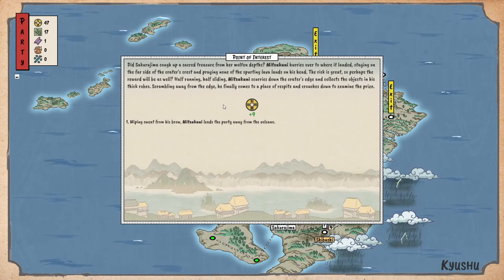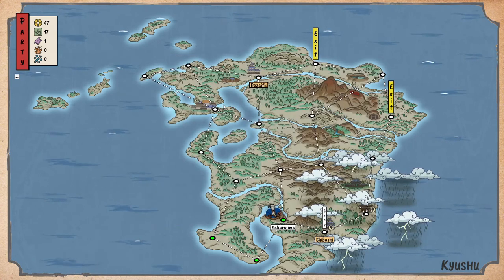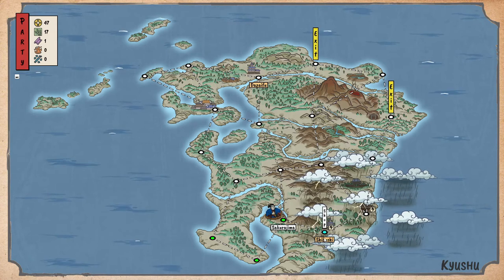Let's see the objects! Sakurajima coughed up scattered treasure from its molten depths. Mitsukuni hurries over where it landed, staying on the far side of the crater, praying none of the sputtering lava lands on his head. Half running, half sliding, he scurries down the crater's edge, collects the object in his thick robe, and scrambles away. Nine gold! Wiping sweat from his brow, he leads the party away from the volcano.